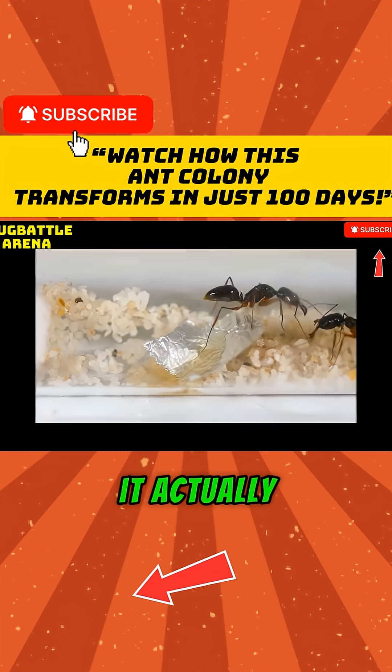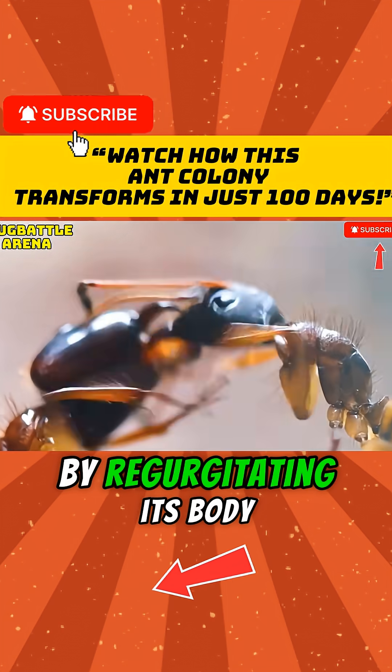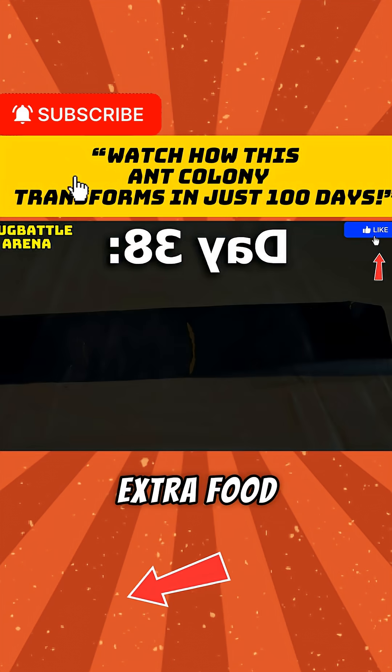She didn't even try to eat it. It turns out the ant did this for a reason. When a colony is this small, the queen will feed the workers by regurgitating its body tissues into their mouth. This means the colony already had enough food for now. I was going to have to wait until more ants hatched until they wanted extra food.